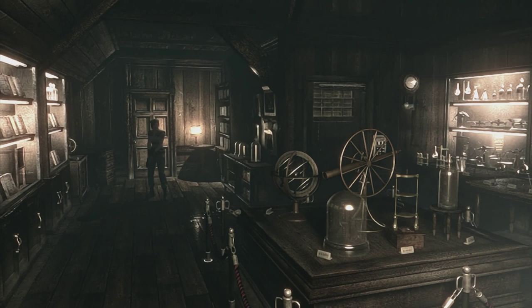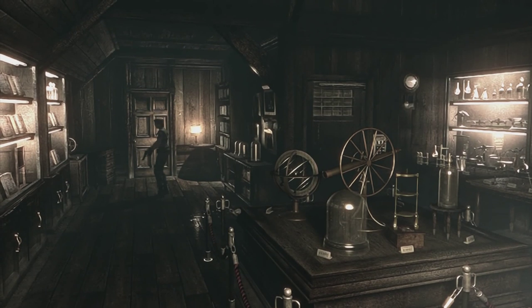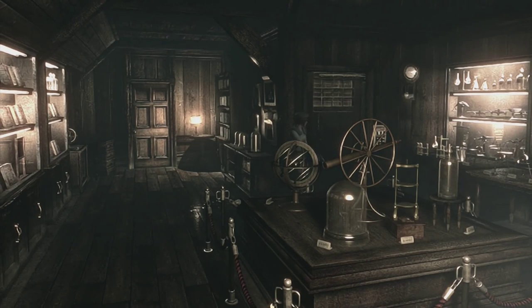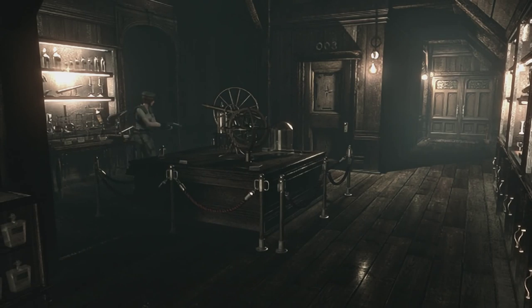Hey everyone, my name is Mike and welcome back to Resident Evil HD Remaster. In the last part, we killed a bunch of sharks in the control room down below this residence. We also got the gallery key, and that's where we are right now. We're in the gallery — we killed all the bees by spraying some bug spray into the hive. Now we're going to explore the gallery for the first time.